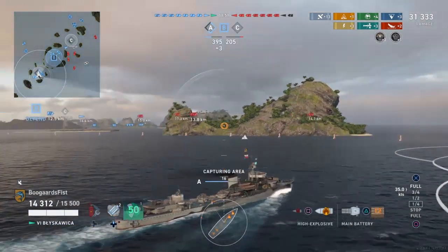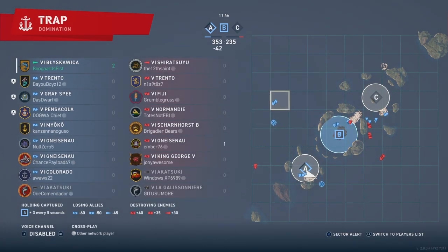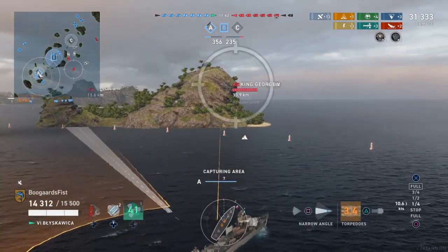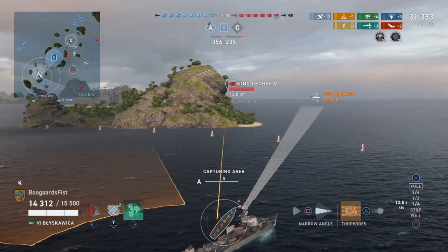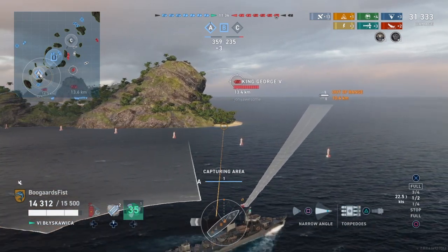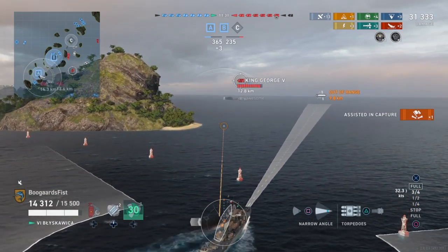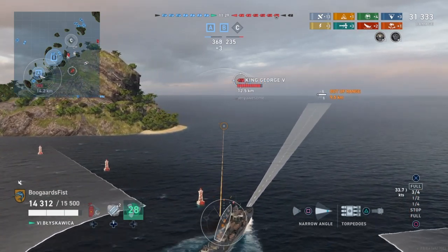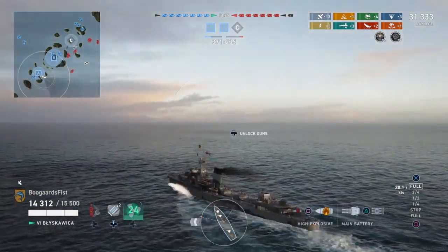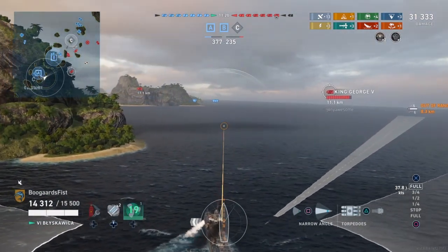We've got B under our control and we're about to have flank A under our control too. You can see they don't really have any pressure over here. Capturing the flank and the center is kind of the foundation of most domination game wins. We do have battleships sitting back, and we do have one destroyer on the enemy team, but we don't think he's necessarily in the area. So the potential is there to get bogged down with torping these battleships, and in this situation I'm actually considering doing it.